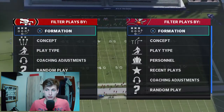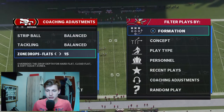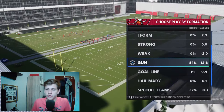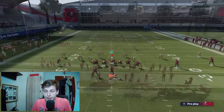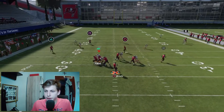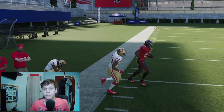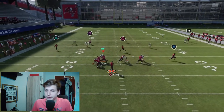I'll just turn these zone drops off and show you how this works. It's not really a glitch as much as it is a concept, in my opinion — you can let me know in the comments if you don't like that it's in the game. You can see how the outside zone, number 22 right there, got confused. He was supposed to cover that wheel route but he just didn't — he reacted to the curl route instead. This works consistently.